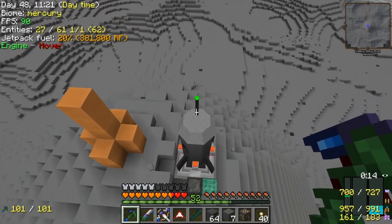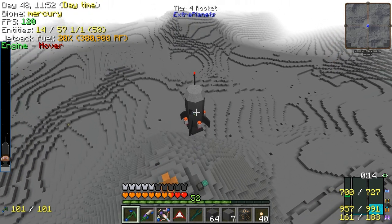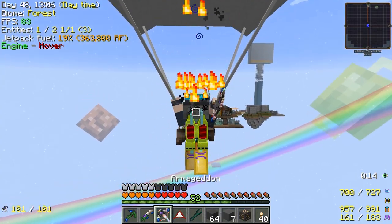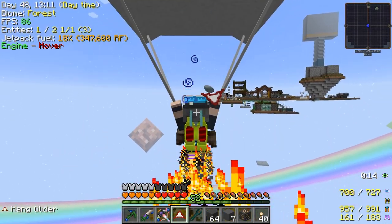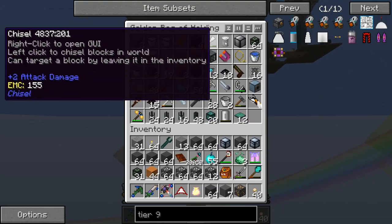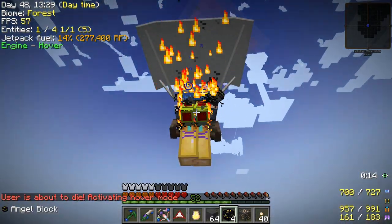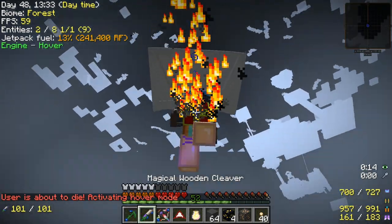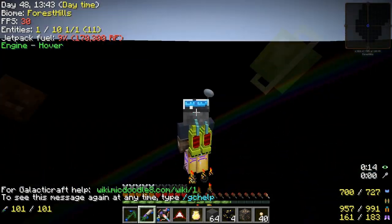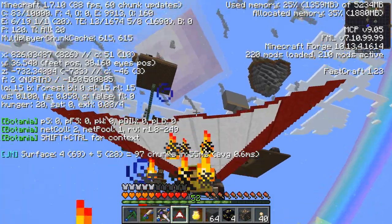Oh no, it actually happened. I was afraid of this — we missed our island. Dude, it's not letting me — oh no. It is not letting me fight it either. Angel blocks, angel blocks, save me! Please. I'm about to die. I can't dismount off this parachute, can I? Oh come on. What if I do that? Oh, where am I? Am I in the void? Oh, I was in the void. Oh man. I'm almost out of jetpack fuel too.